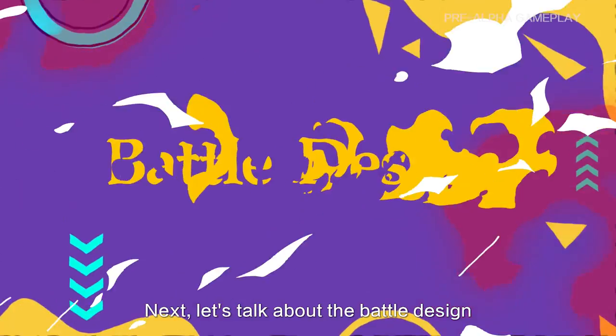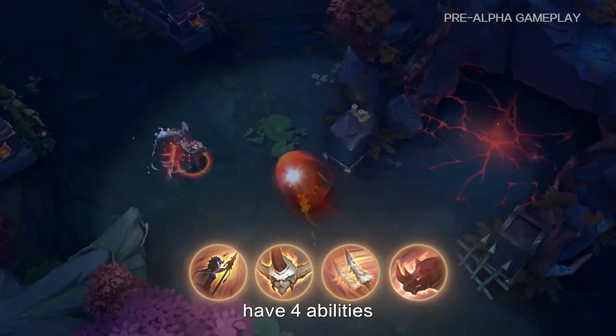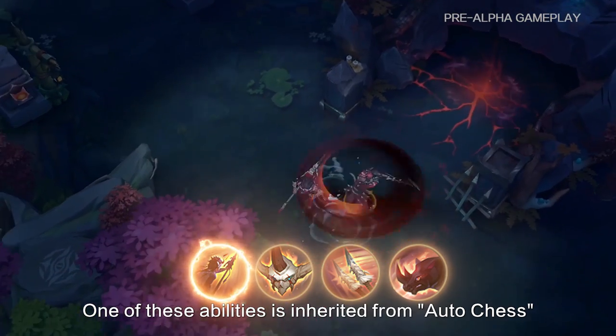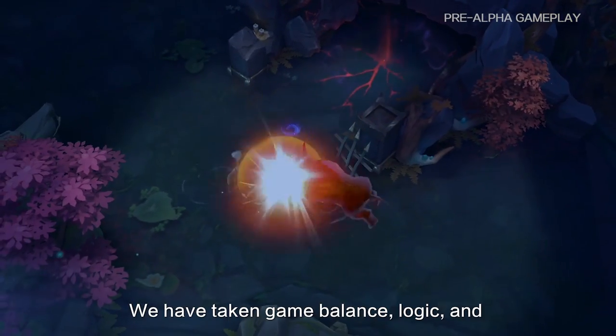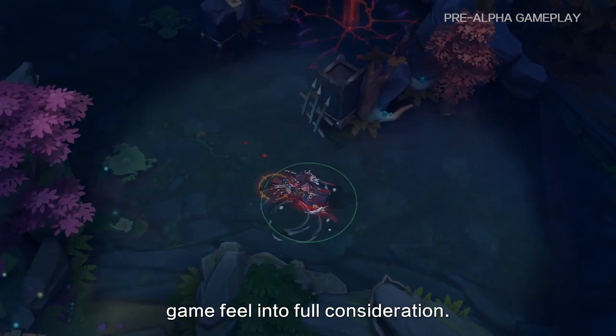Next, let's talk about the battle design. Most heroes in AutoChase MOBA have four abilities. One of these abilities is inherited from AutoChase. The other three abilities have become the key to designing our heroes. We have taken game balance, logic, and game feel into full consideration.